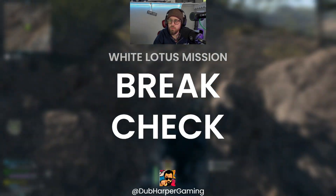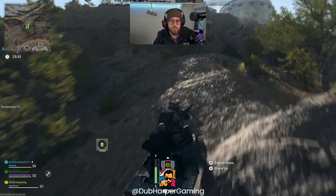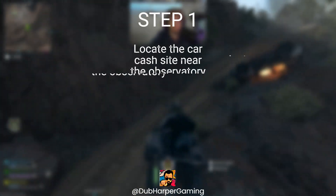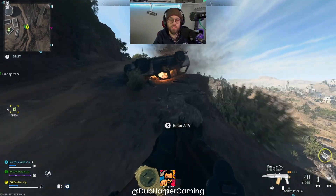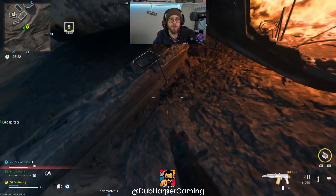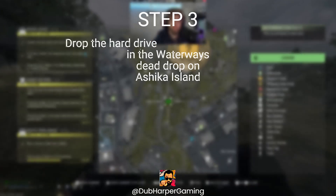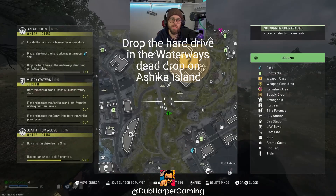In this mission video, we're going to take a look at Break Check. It's a White Lotus mission where we locate the car crash near the observatory. Then we find and extract the hard drive near the car crash site. We drop the hard drive in the waterways dead drop on Ashika Island.